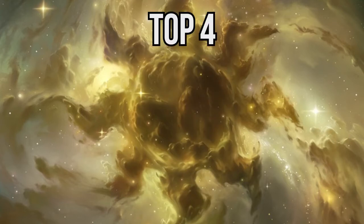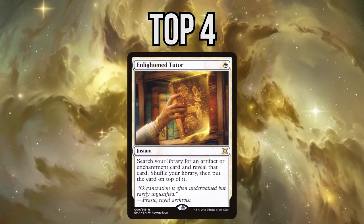Number 4 is Enlightened Tutor. Every kind of tutor is usually pretty good in a 100-card deck, and Enlightened Tutor is probably the best tutor in white. The flexibility to fetch either an enchantment or an artifact at instant speed and for only one mana is simply great in pretty much every Duel Commander deck with white. Much like every tutor, this gives you the opportunity to find the right card at the right time, which is one of the best things in Magic.